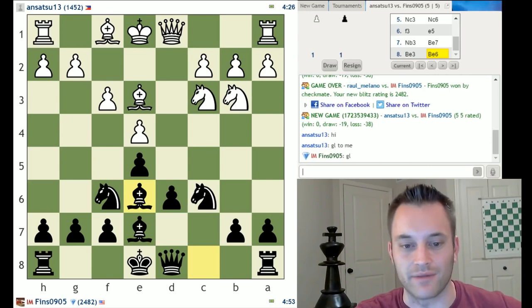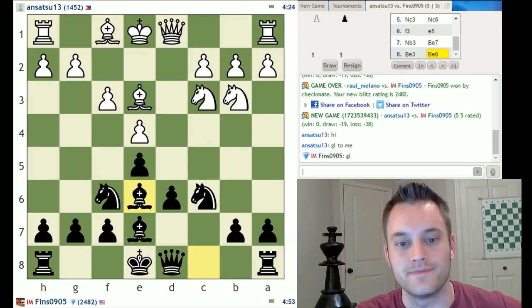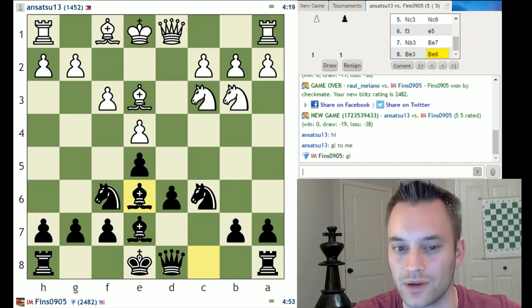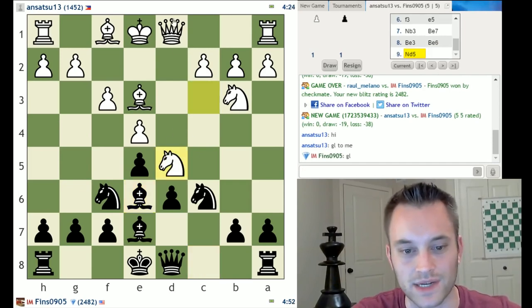Strategically, I would like to play d5 and offer a trade. That would get rid of white's best pawn in the center — the e4 pawn — and I would get rid of my backward pawn. Right now the d6 pawn is my major weakness, so if I can advance d5 and swap off for that, I think I'll be pretty happy. The timing of that trade is important though — I don't know if I want to play it so soon. So if white plays something like queen d2, it'll be interesting to see. Okay, white jumps into d5. Intriguing.